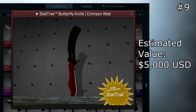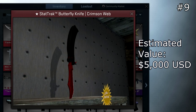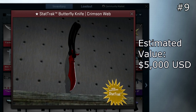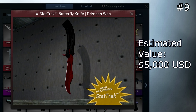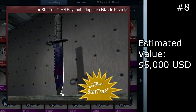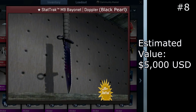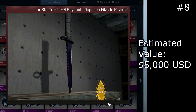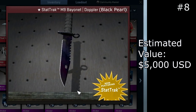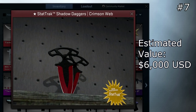At number 9, we have the StatTrak Butterfly Knife Crimson Web Factory New. This is an insanely rare collector's item — there are only two of these that exist, making it more rare than the karambits. However, the butterfly knife is a little less in demand than the karambit, so it's not worth as much. Coming in at number 8, we have the StatTrak M9 Black Pearl Doppler. There are only four known to exist, and the M9 bayonet is one of the highest tier knives. I'm going to estimate it around $5,000.